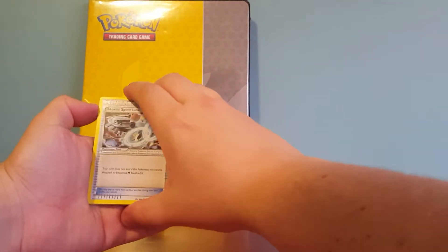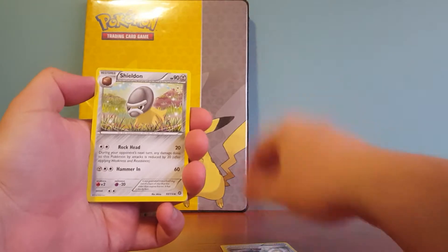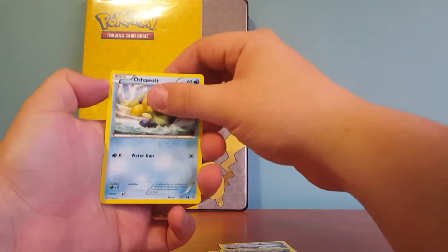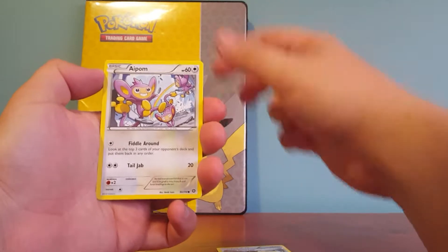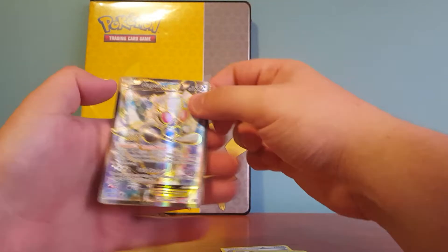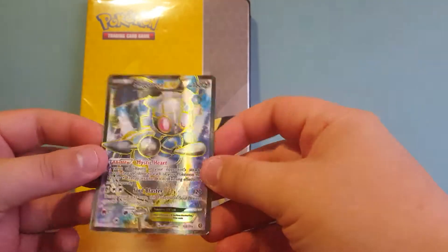Alright, so we got a Steel Licks Spirit Link, Shield on, Swords of Wireless, Oshawott, Sneasel, Seedot, Drifloon, Aipom, Yanmega Reverse — ooh, that's pretty cool — and a Magearna EX. I'm sorry, I'm just not very good at pronouncing names.